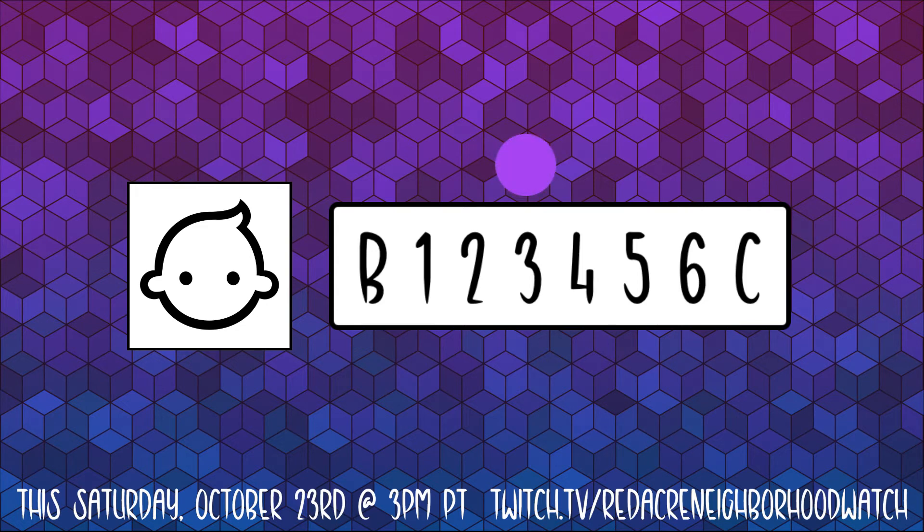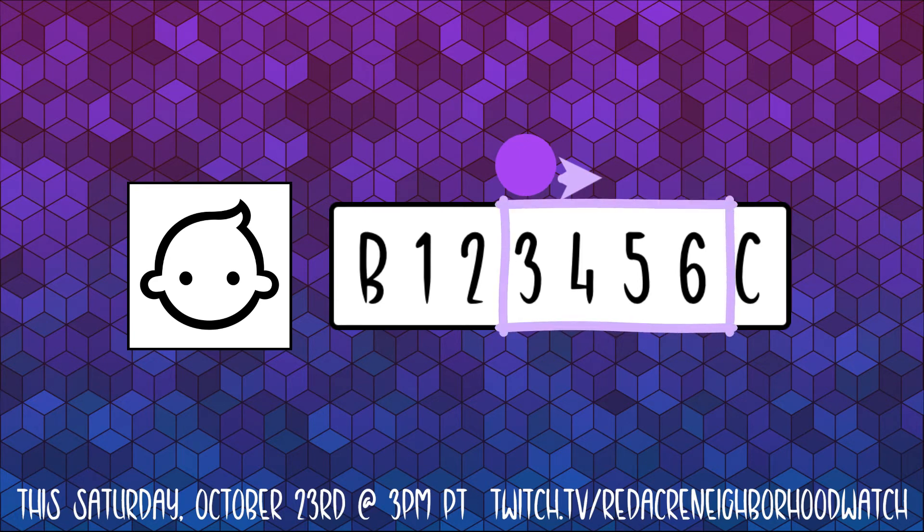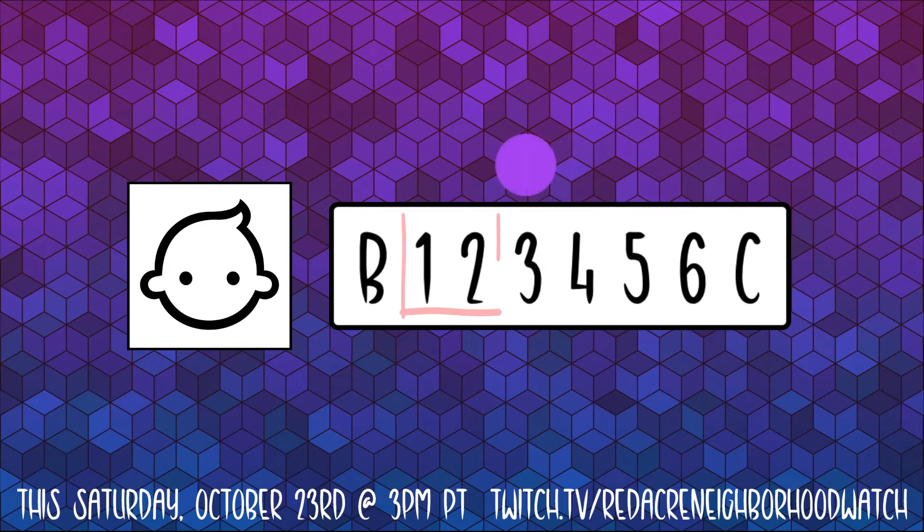For example, this player's meter is at 3. They would like to move their meter one tick towards creepy. They will describe their action and then roll a D6. If they get 3 or higher they are successful, since those numbers are the same as the meter or closer to the C. If they roll a 1 or a 2 they are unsuccessful and their meter moves down a tick closer to B.